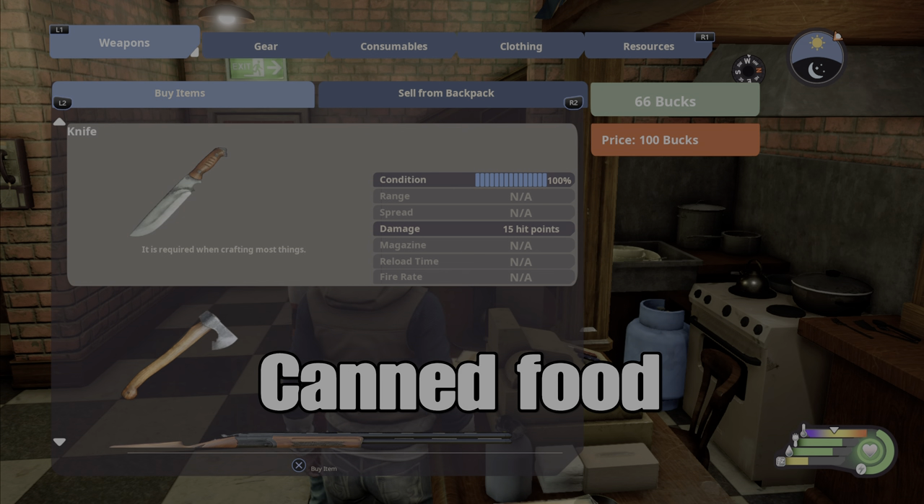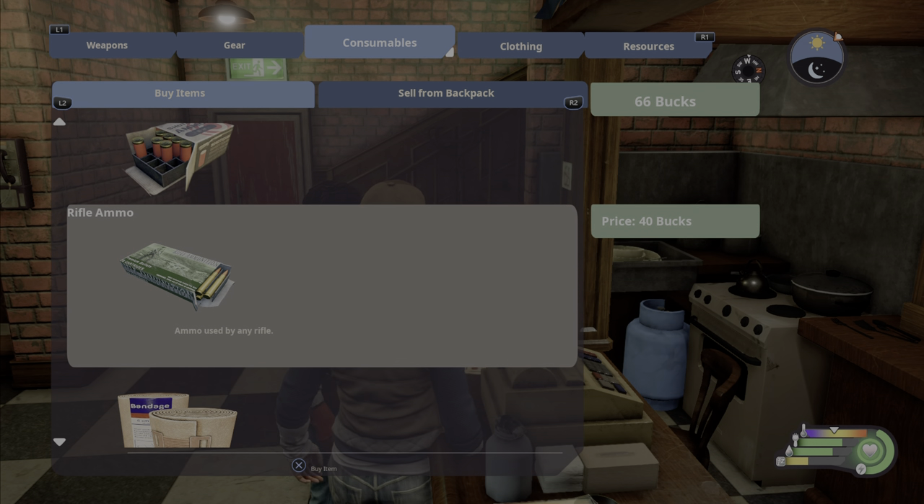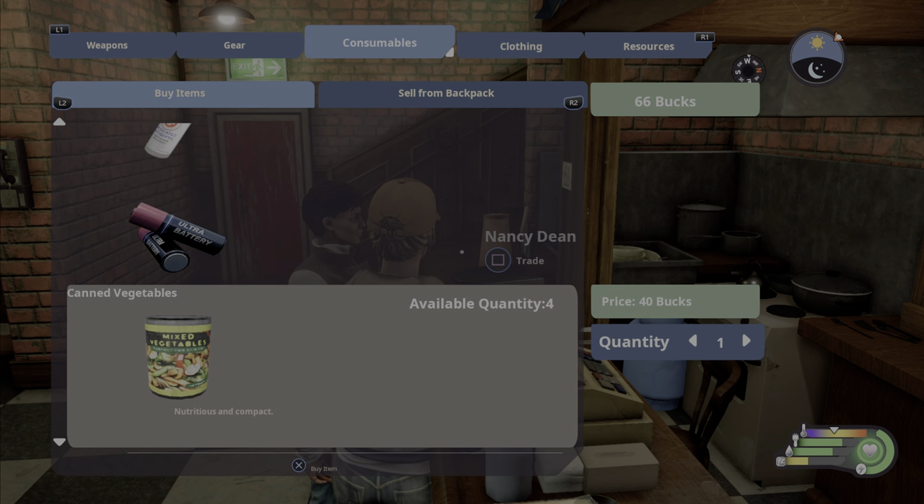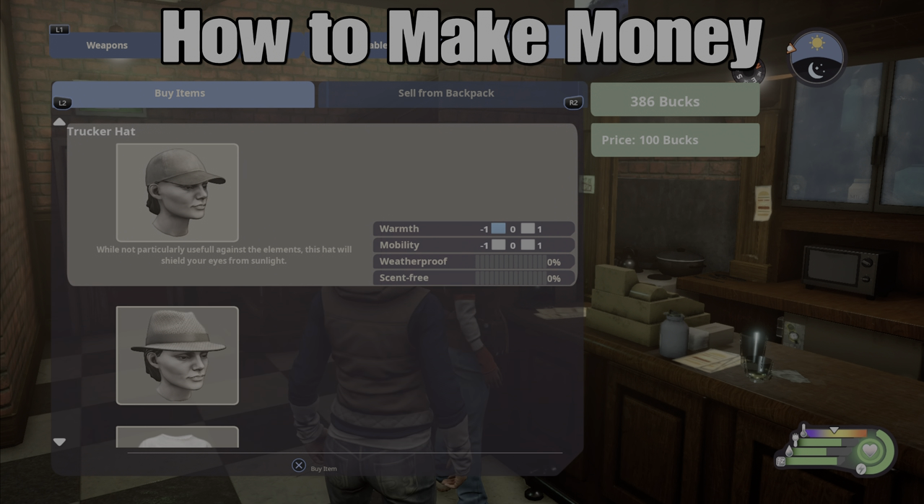There are a number of items I recommend. One of the nice things about the consumables is you can buy all your ammo here, all your health items, and your batteries. The other thing is canned vegetables — each time you come back there's more available. I buy them every time because they don't spoil. That's one of the things you'll run into with food — it spoils a lot. If you convert to canned goods you'll always have sustainable food that isn't spoiled.